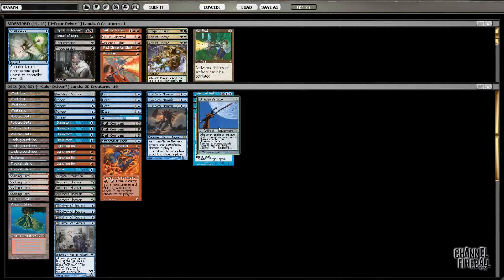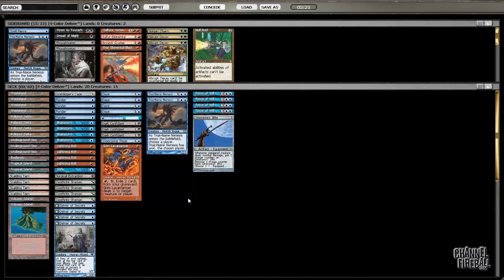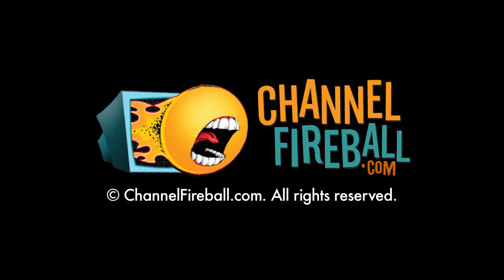GT actually seems playable, if not great. Fire is all right. Stifle is fine. True Name isn't insane. Bolts still seem okay because you can bolt your own creature to kill Bridges from Below. Force of Will, Grafdigger's Cage, and Surgical Extraction are definitely in. I don't think I want Grudge or Vortex. I could play Spell Pierce — I like that so much more on the play though. I think I'll go with this lineup.